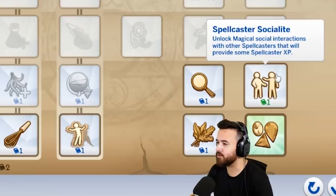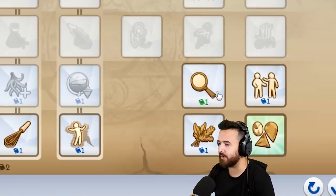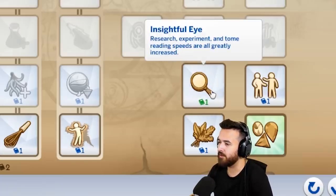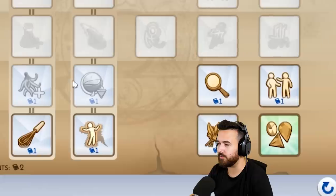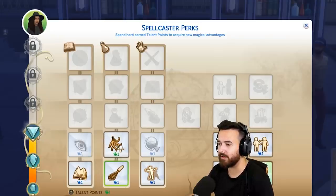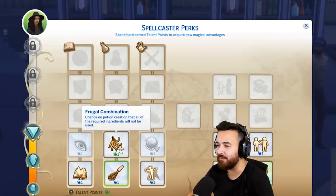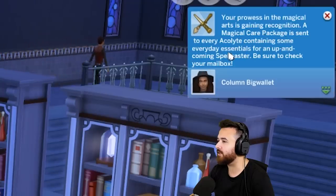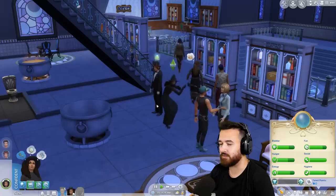So what can we do now? We've got Spellcaster Socialite - unlock magical social interactions with other Spellcasters that will provide some Spellcaster XP. Oh, you can just skip stuff. So these are like a separate tree. Insightful Eye - research, experiment and tome reading spells are all greatly increased. Now I'm wondering - if we go up here, what is this? Master, Duelist, Potent Potables, Magical Resonance. Which is the most evil? Blender arm - potion crafting speed significantly increased. Chance on potion creation that all of the required ingredients will not be consumed - so we might not have to use every ingredient. A magical care package is sent to every Acolyte containing some everyday essentials for an up-and-coming Spellcaster. Be sure to check your mailbox.